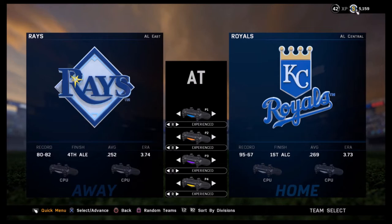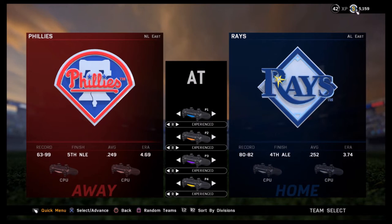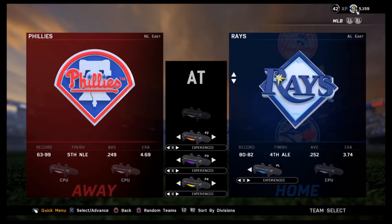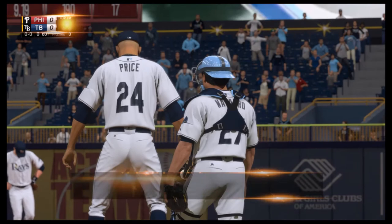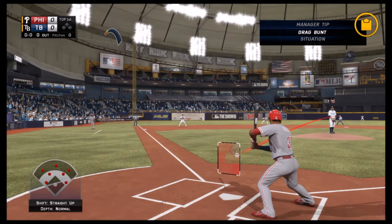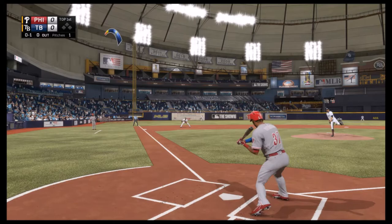Let's randomize the teams a couple times — Phillies and Rays, that's actually a World Series matchup. I'll use my Tampa Bay Rays for this. The challenge is using cameras that are very very difficult to use, and you guys will see right now. I will be pitching on Hall of Fame — the second hardest level. Legend is the hardest, but Hall of Fame is a good medium.